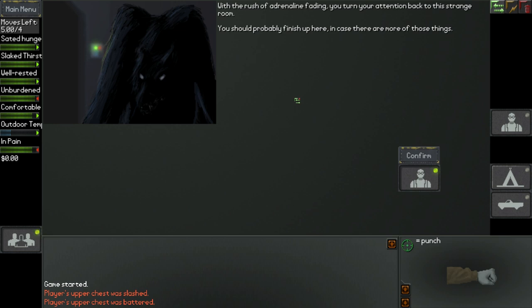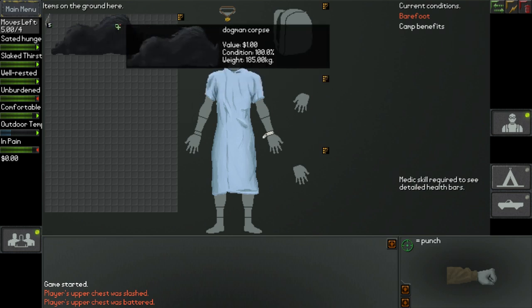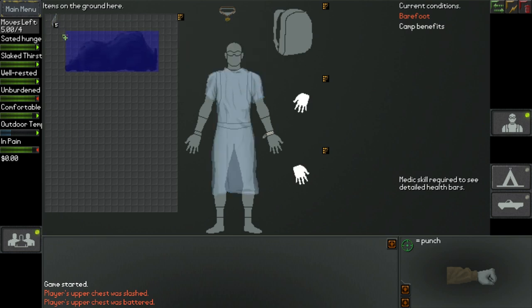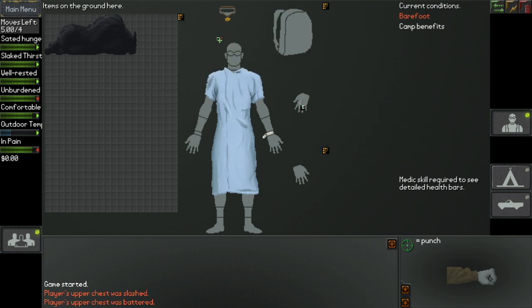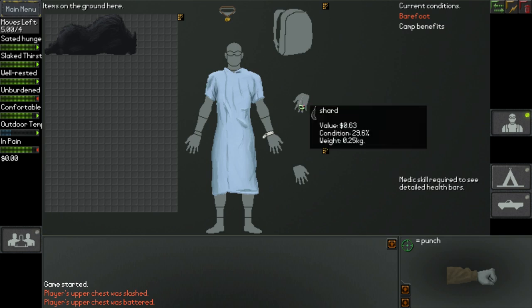With the adrenaline fading, you turn your attention back to this strange room. Here's the character screen. I'm going to do something with the dogman corpse, but I can't do it yet because the interface is super awkward. In the meantime, I'm going to take these shards and put them in my hand. At the moment, literally the only thing on me is a wrist strap labeled Philip Kindred, a bronze talisman on a braided leather string, and my hospital gown — plus the shards I just put in my hand.